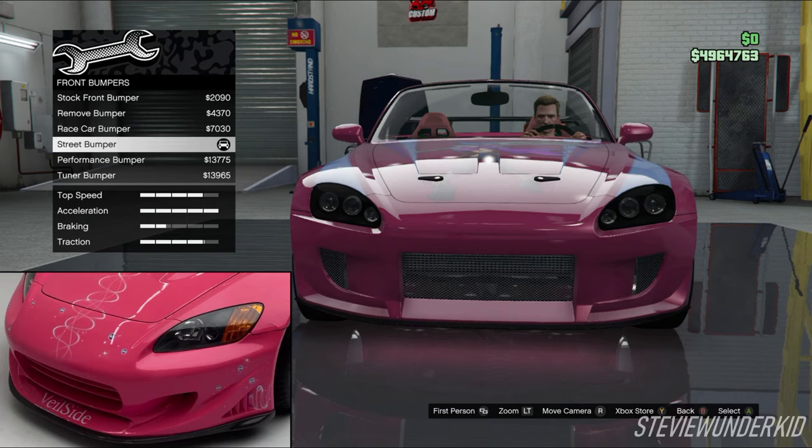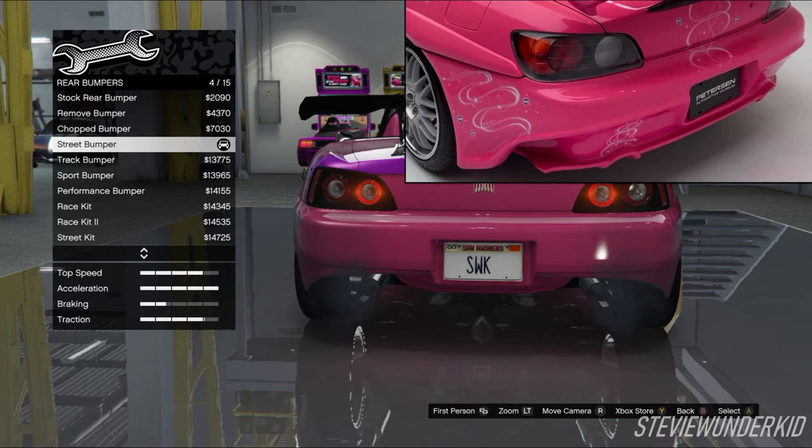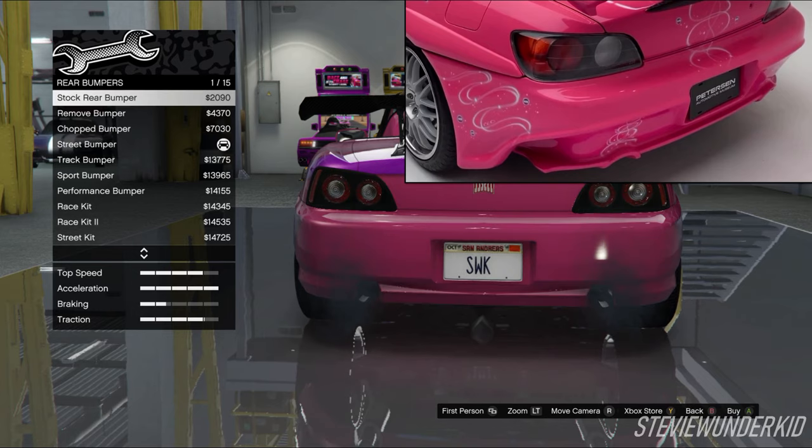Starting off with the bumpers, for the front bumper we chose the street bumper. In my opinion, all of the other front bumpers look a little bit too aggressive because they add extra lips and canards and stuff, so the street bumper is the best match to the veil side bumper on Suki's car. For the rear bumper, I also chose the street bumper because the general shape with the cutouts matches up really well with the veil side rear bumper on Suki's car. However, this bumper does leave a fair amount of empty space around the exhaust area, so if you wanted to, you could also just leave the rear bumper stock.